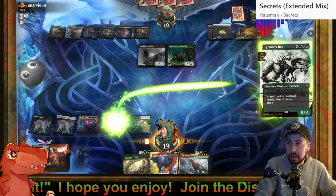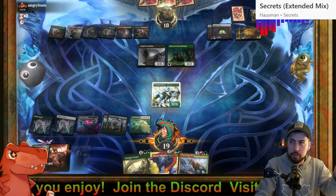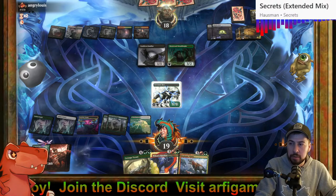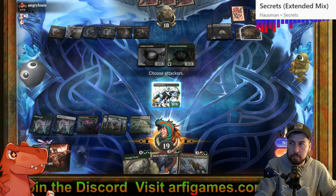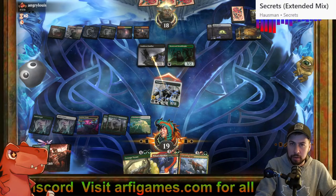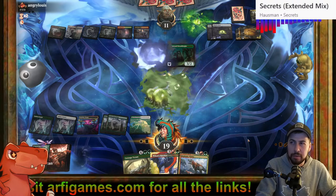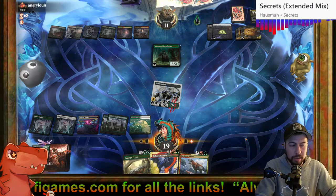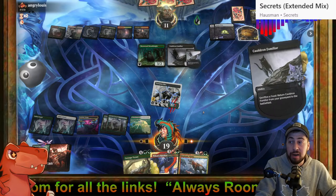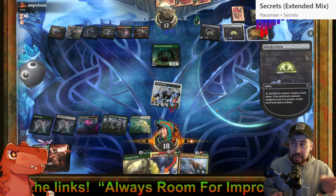I'm just going to play that — cross your fingers. Ouch. No Shielded's Edict, don't do it, don't do it. It doesn't seem like they have it — good, good, they don't. Now they're caught between a rock and a hard place. That's a pretty big rock and a pretty hard thing to deal with — they could have removal able to pay the ward for four, then six mana potentially for some sort of removal.